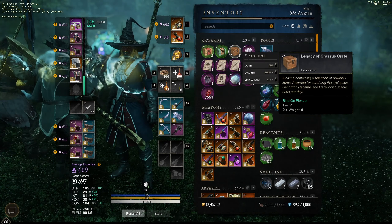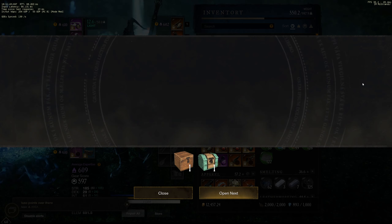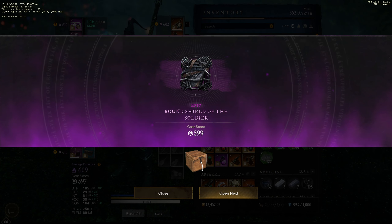Starting with the weapons cases - just a green. We got a Round Shield of the Soldier: fortified, shield rush, sturdy, and keenly empowered. Ain't too bad, ain't too bad - makes me almost want to go again.